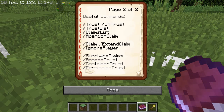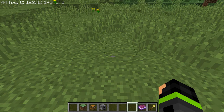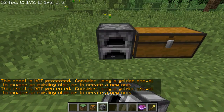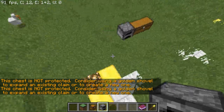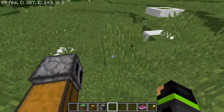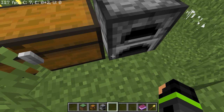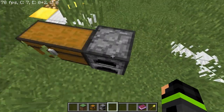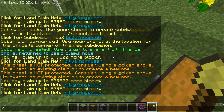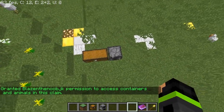Access trust just gives someone the ability to use doors, beds, levers, and buttons. Container trust — let's say you have a chest and a furnace — gives them access to open and use those containers and interactive blocks like furnaces, chests, and anvils, but they cannot build or break anything. So you'd do slash container trust and then the person's name, and now they only have access to open and use things.